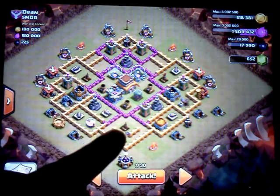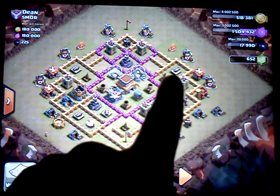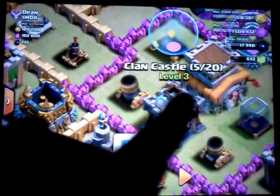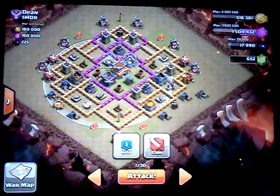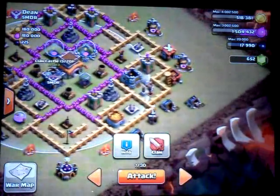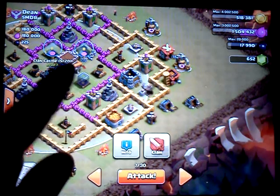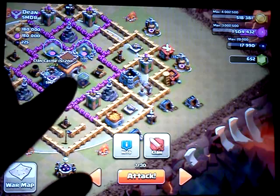What I will look for is weak air defense, because my strategy requires weak air defense. This is their strongest air defense, so I'll probably attack from this side. I will first check to see how much they have in their clan castle — they have 5 out of 20, which is pretty poor. I always check the corners to make sure there aren't any stray builder's huts, because I remember forgetting one time and not getting 3 stars because of it. I'm going to attack from this side and not even worry about the clan castle, because he's got barely anything in there.